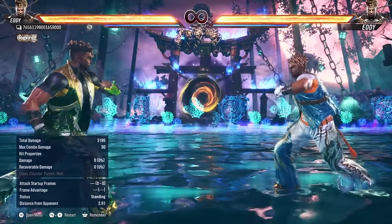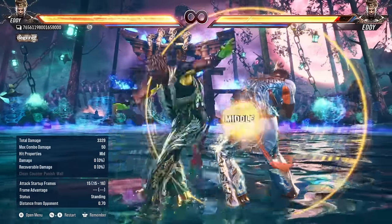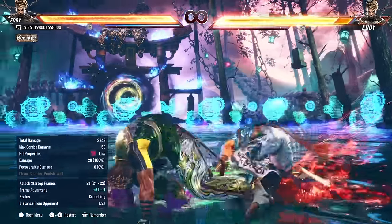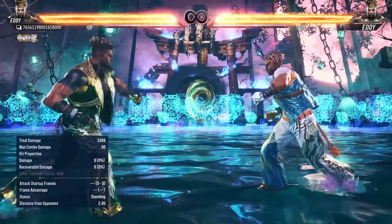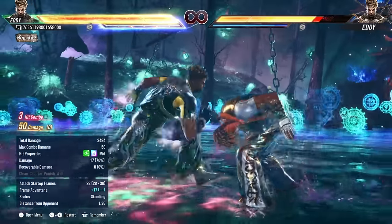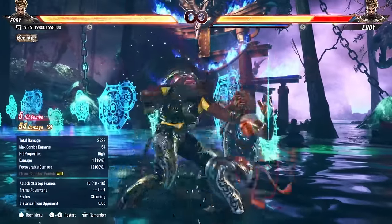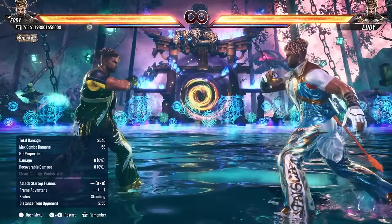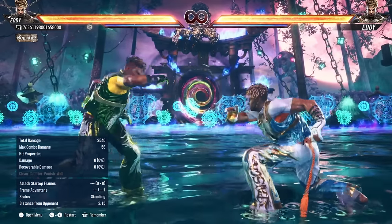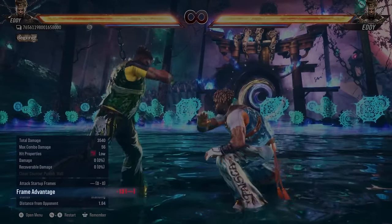Obviously after this hits, in Negativa you can go right into hellsweep and go for that mixup — get the buff, or go for a mid option like 4-3. Now it's unsafe, but it's also a heat engager and you can kind of get the party started from that. But this move is not just a plus on hit low — it low profiles too, as he kind of ducks to the ground. On counter hit, you can link into 4-2. And if you're already in heat, you can heat engage and get a ton of damage from an unseeable low on counter hit. You would think a low that does all of this on block would be launch punishable — yeah, it's only minus 13. Absolutely insane move.